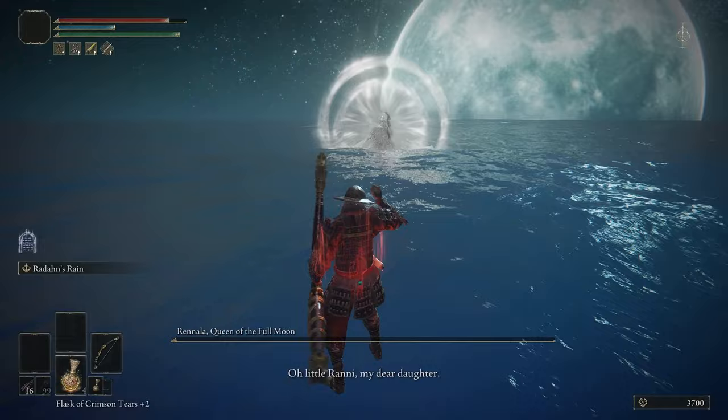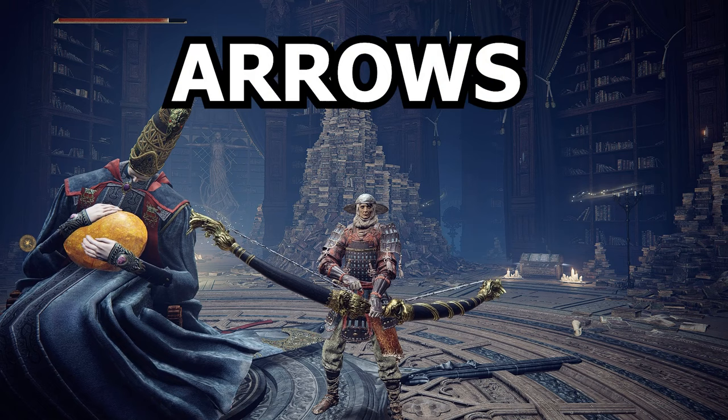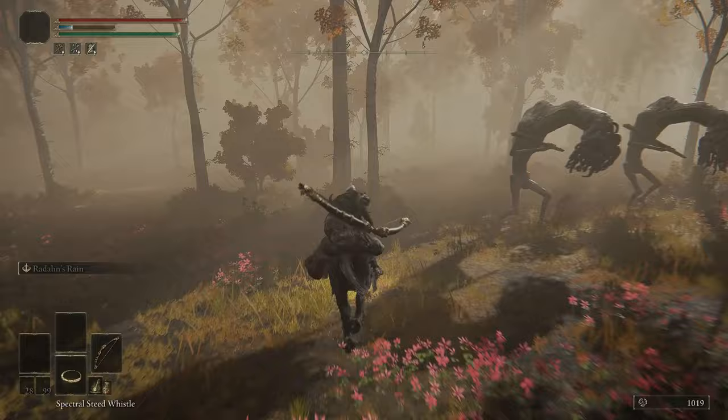Rennala is dead and these two combined areas are conquered. For this stage my main weapons were the Radahn bow and the shortbow, with the Golden Greatbow as a side weapon. The arrows were bought from the finger lady after defeating Radahn. For armor and talismans I used half samurai, half foot soldier set, plus the Thrusting Talisman, Arrows Reach Talisman, and Arrow Sting Talisman.